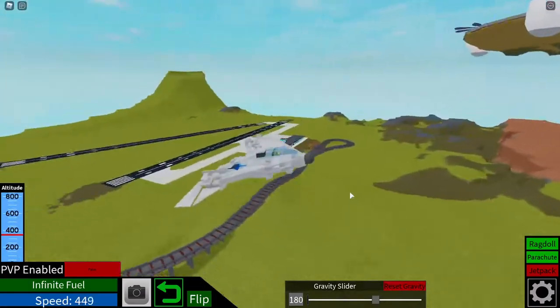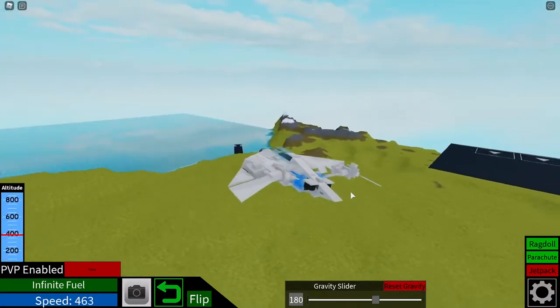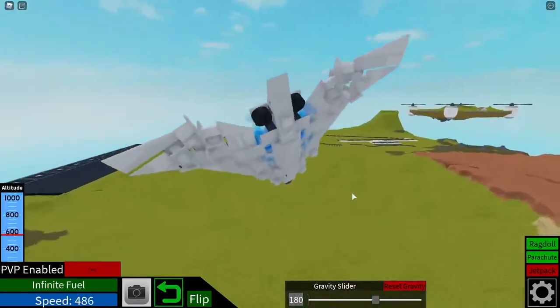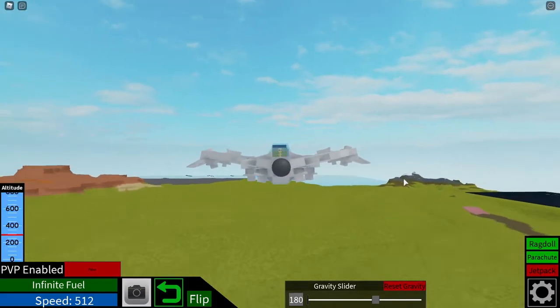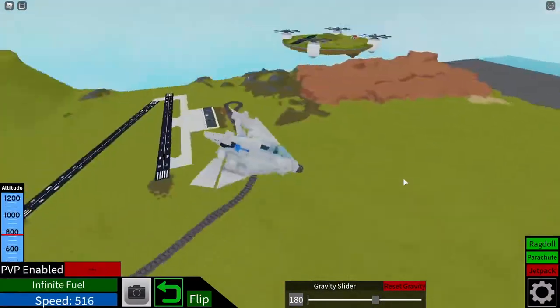Yeah, other than that, there's not much else to really talk about. I might as well send it here. It's a flying wing in a very specific inverted gull wing shape to help with stability. This was fun to build, it's fun to fly.